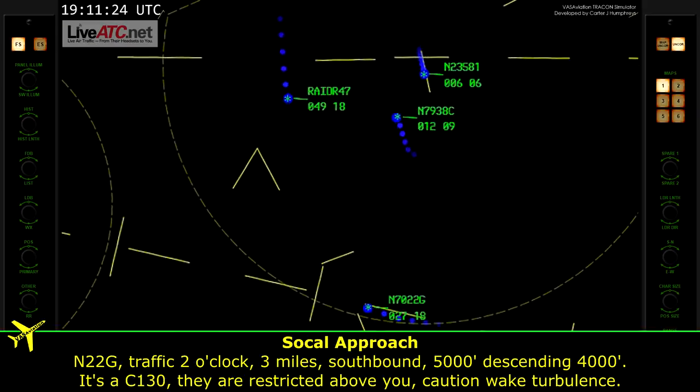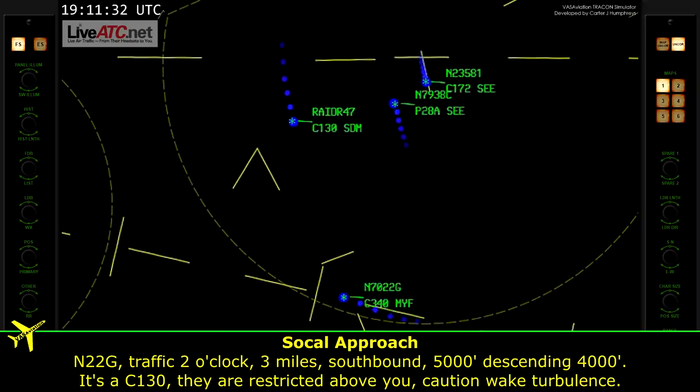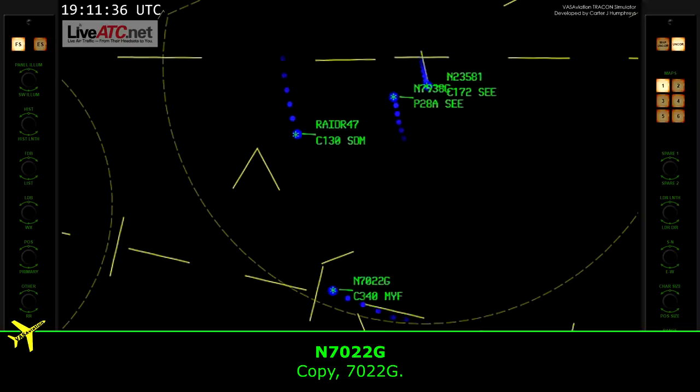2-2-Golf, traffic, 2 o'clock, 3 miles southbound, 5-thousand descending 4-thousand, squawking 3-1-30. They are restricted above you, caution wake turbulence. Copy, 2-2-Golf.